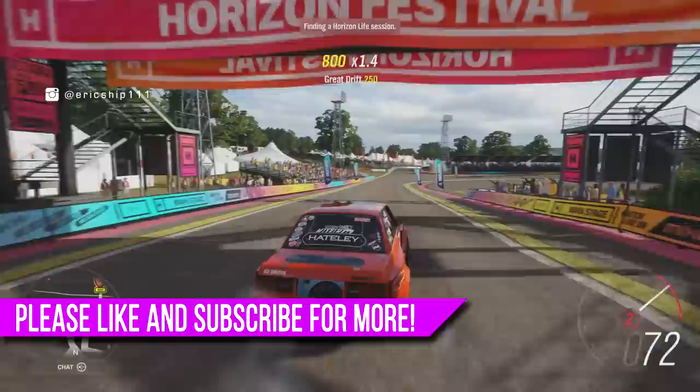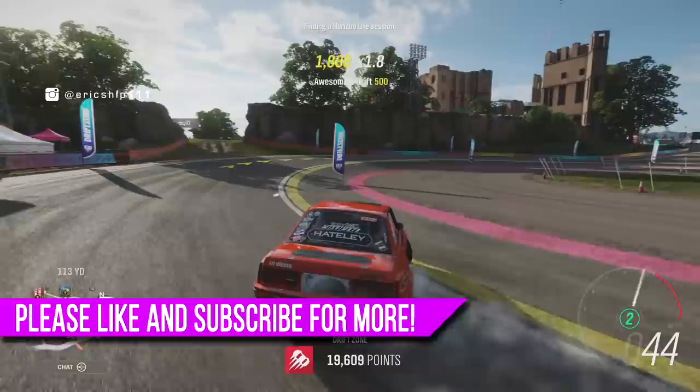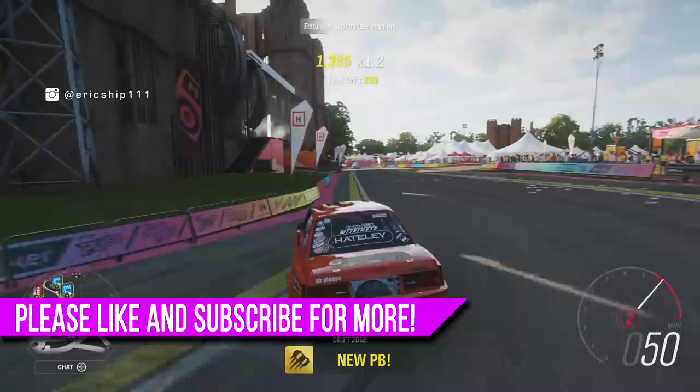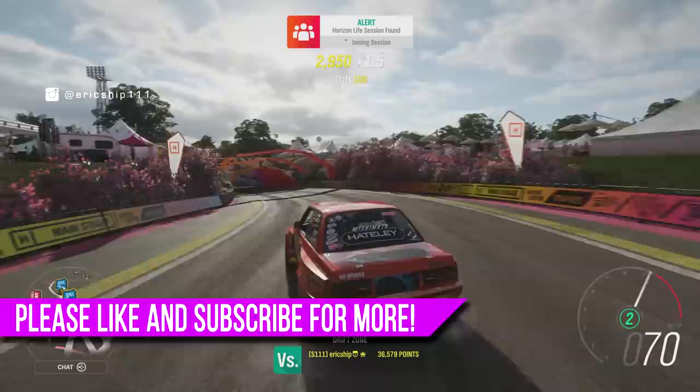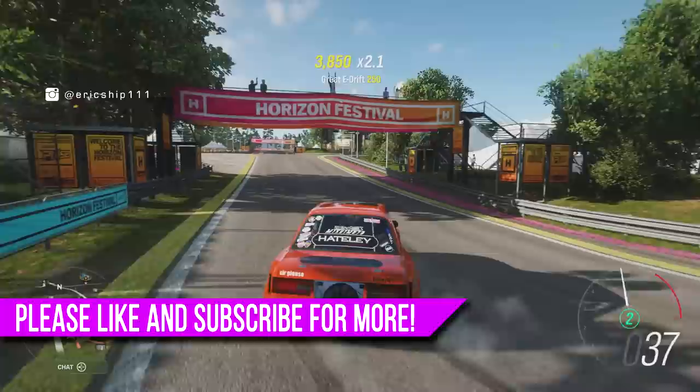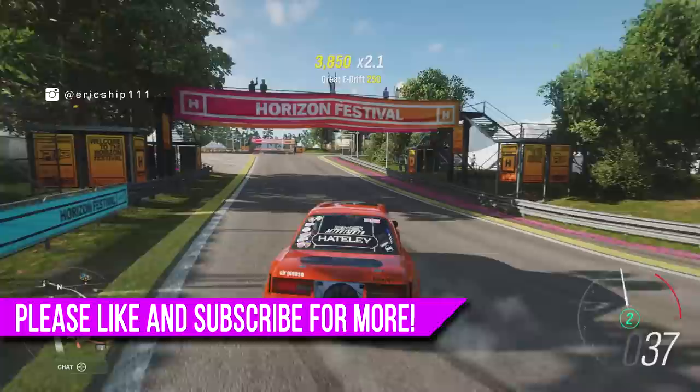So there we have it guys — seven hidden secrets, easter eggs, glitches, and funny moments that you, the subscribers, have sent in for Forza Horizon 4. If you guys did enjoy this video, please make sure to smash the thumbs up button. And remember, if you guys have any clips you want to send to me, all of the links will be down in the description below. Any social media will do, and I look forward to all of your submissions. If you'd like to see more Forza Horizon 4 content right here on this channel, make sure to click the subscribe button with notifications turned on. That way you won't ever miss out on another video that goes live. I hope to see you guys in the next video. Peace.